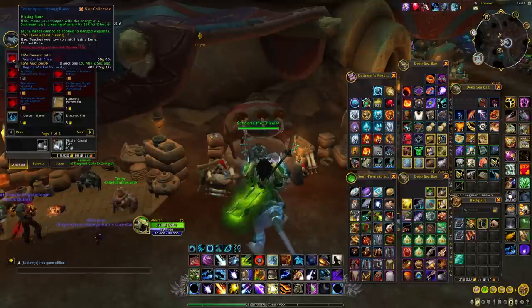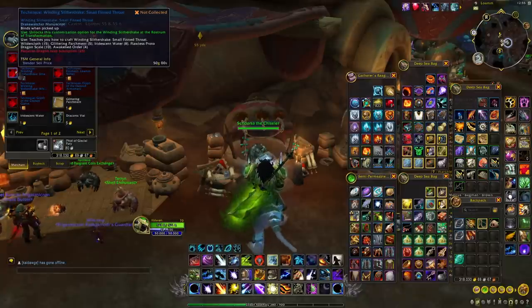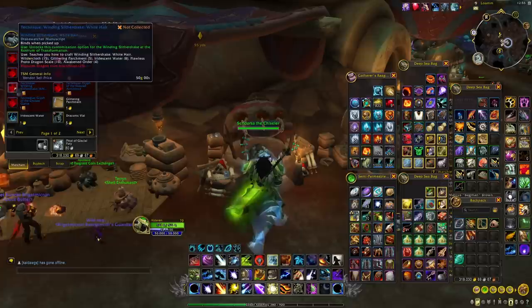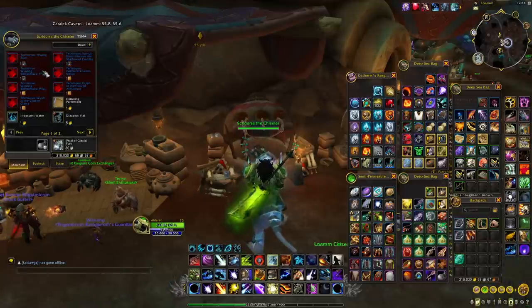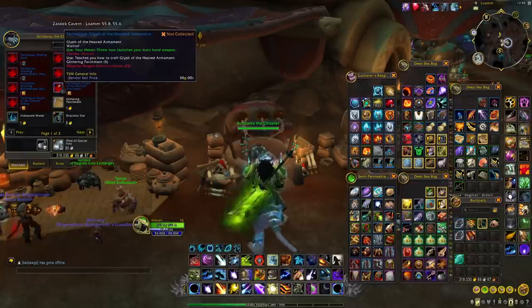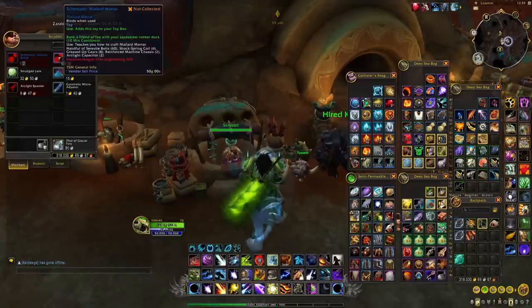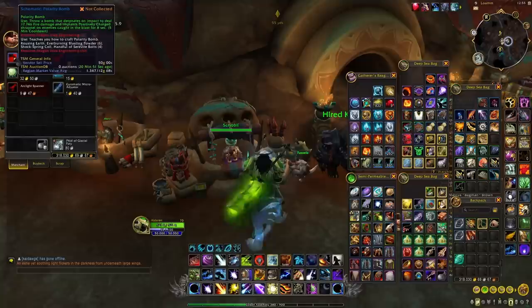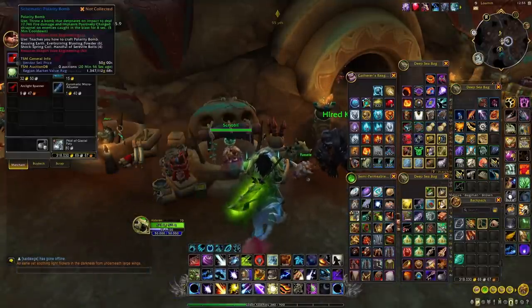There are a few interesting ones with Inscription as well. The technique for the Icing Rune can be pretty interesting, and then you have a few techniques for the customization of your new Drake — those can also be interesting. I would recommend focusing on the technique for the Icing Rune. You also have different glyphs for Demon Hunter, Tauren, and Warrior, though I'm not sure if these will sell for a lot of gold. Finally, you have the schematic for the Polarity Bomb and the Mallard Mortar — the Mallard Mortar is a toy which is a bit of a wild card, but the schematic for the Polarity Bomb I think is really interesting and definitely a good one to invest in.